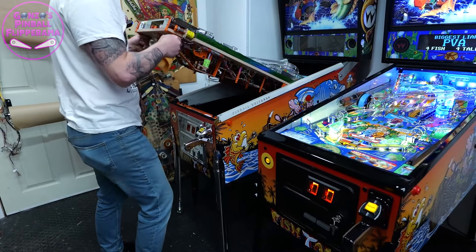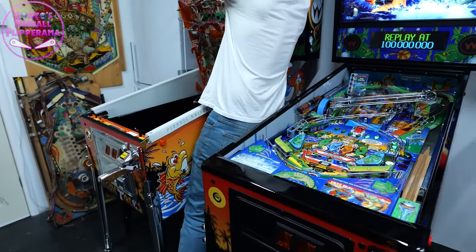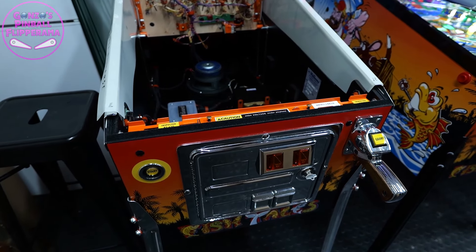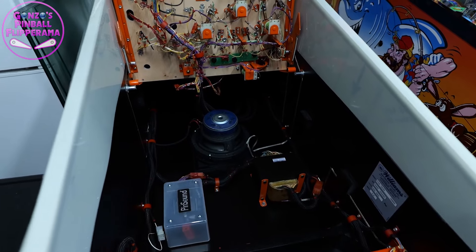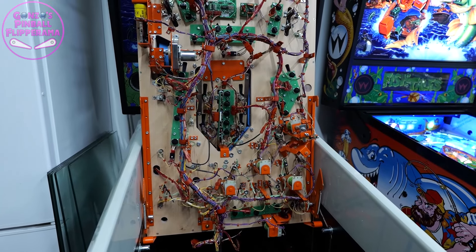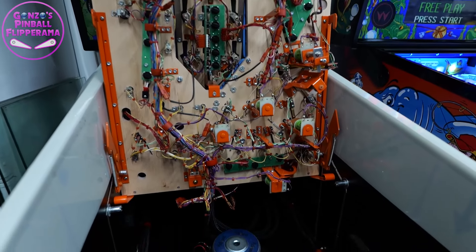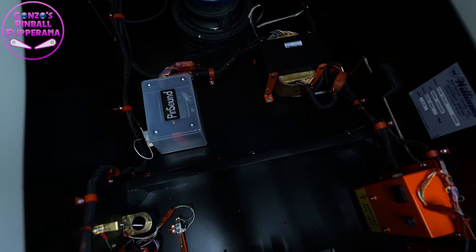The reason we've come here today - Ant is actually having Godzilla, I'm delivering Godzilla today. I don't know where you're going to put that, mate. It's incredible. That's the right choice in colour - it's really subtle. Everything on that one is completely stripped: all new switches, lamp holders, all the coils were rebuilt, mechs were rebuilt, Pin Sound, shaker motor, colour-coded clips, cable ties - everything.